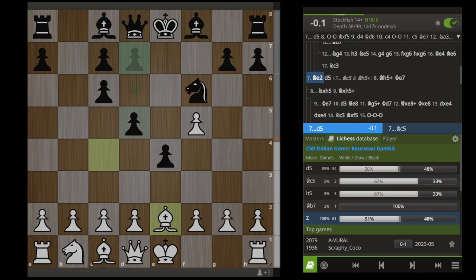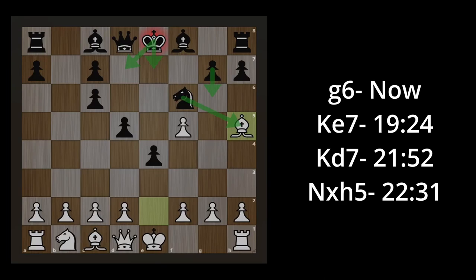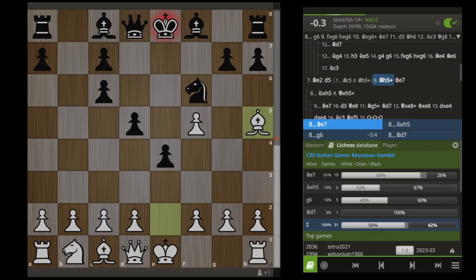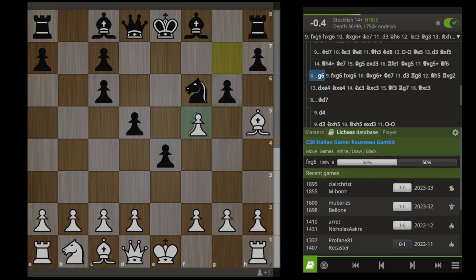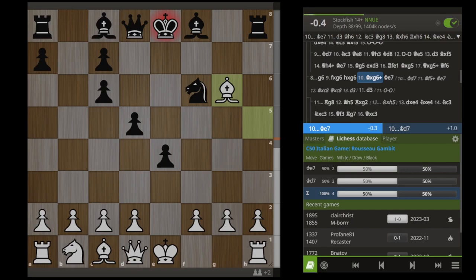Black should absolutely play D5 in this position, and then we hit them with Bishop H5 check. This king is never going to be able to castle, and the engine's top recommended move here is actually G6. This just seems like a terrible idea — you're giving away another pawn, all your kingside safety, and you're still never going to be able to castle. If you know what you're doing here with White, and Black has never seen this before, I don't understand how you don't come out of this game with a win. The only way Black can even hope to hang on to a tiny advantage here is to play the perfect engine line for like 10 moves in a row, and that's just never going to happen.